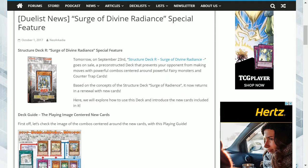Tomorrow on September 23rd, the structure deck Surge of Divine Radiance goes on sale — a pre-constructed deck that prevents your opponent from making moves with powerful combos centred around powerful fairy-type monsters and counter-trap cards. Based on the concepts of the original Structure Deck Surge of Radiance, it returns in a renewal with new cards. Here we will explore how to use this deck and introduce the new cards included in it.